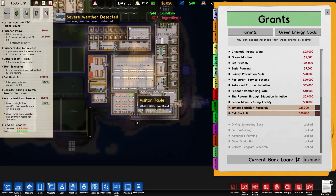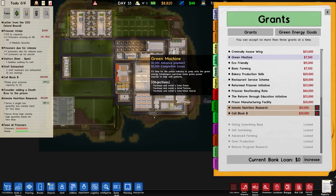Bakery - no. Restaurant - no. Reform freeze - no, not yet. Criminal insane - no. Severe weather detected - yep, that's that heat wave. I guess I'm just going to go for - I do want to go for green machine.